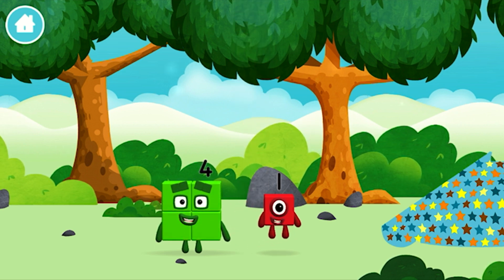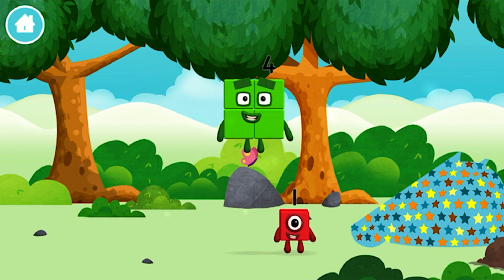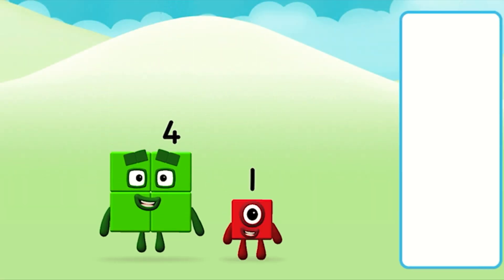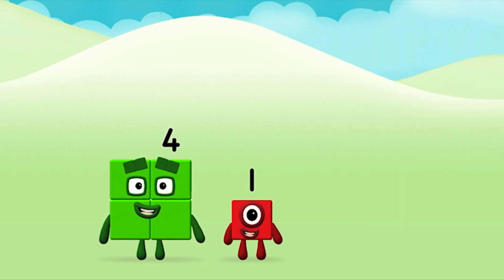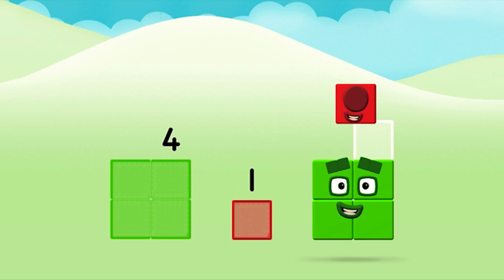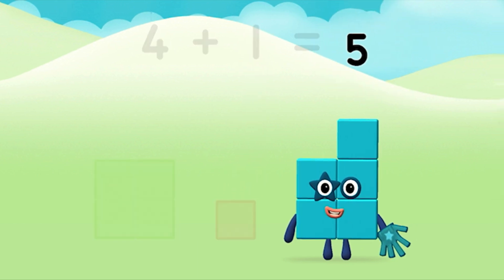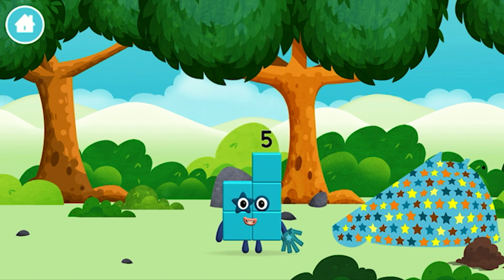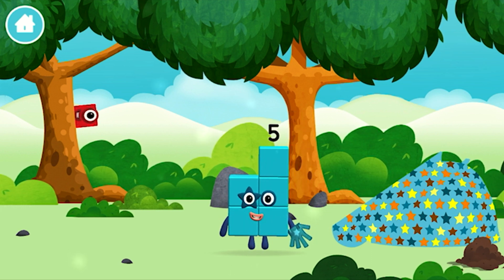The number block was hiding behind a tree! One wonderful world! One, one block! Can you guess what my favourite shape is? That's right! Which number block do you think adding these together will equal? Well done! You were right! Now add the number blocks together! Four plus one equals five! That's it! You made number block five! You made a new number block! I am five! I feel alive!